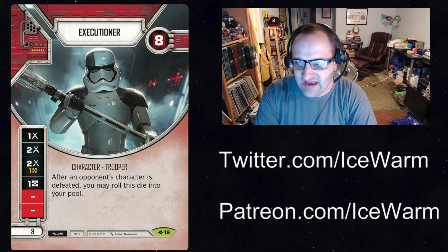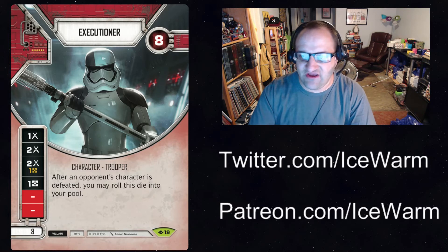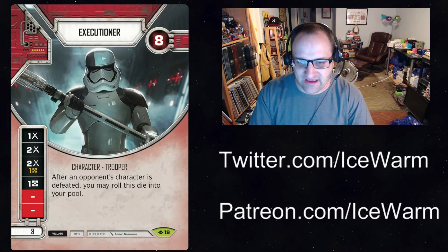Again, non-unique, eight health for eight points, which is always good to have that one-to-one ratio. Three damage sides, and it has a resource side too, so it can make money. You can potentially roll it out, get a resource, roll in another character, defeat an opponent's character, and then get a second chance at rolling the Executioner back in.